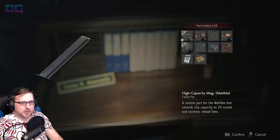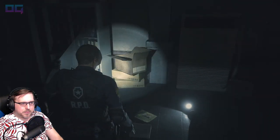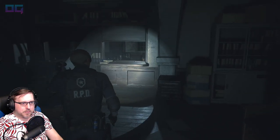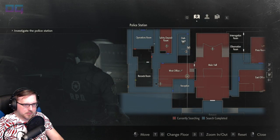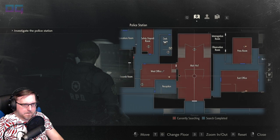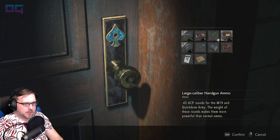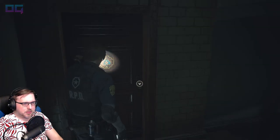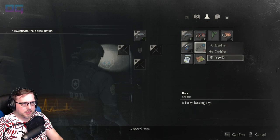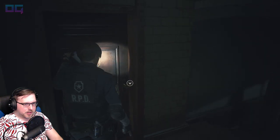High-capacity mag for the Matilda. We're not using the Matilda. I'll have to come back for that. Let's open the door to the main hall. Hopefully that's the last spade key door. It is. I just wanted to unlock it.